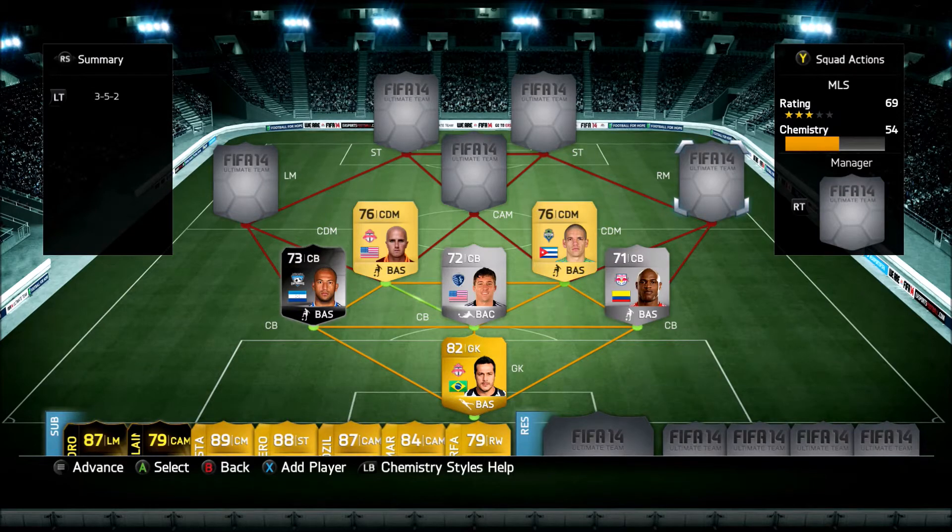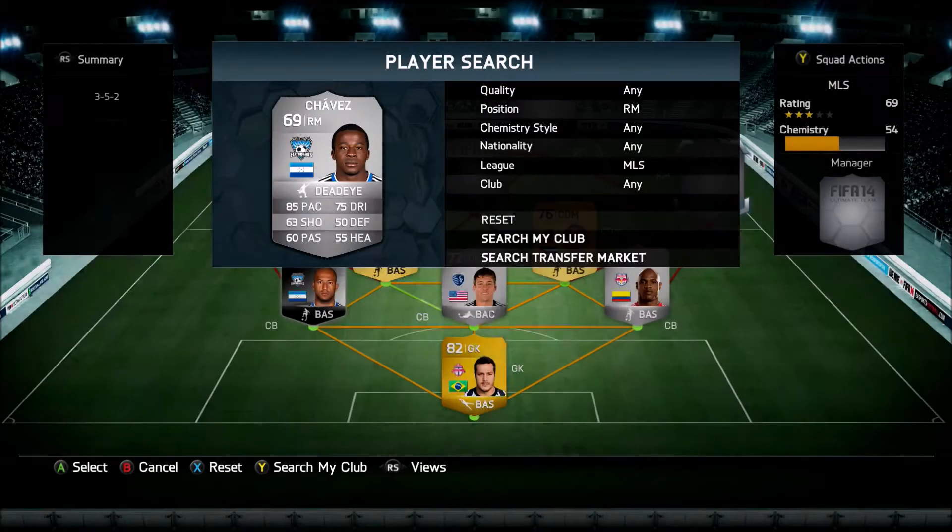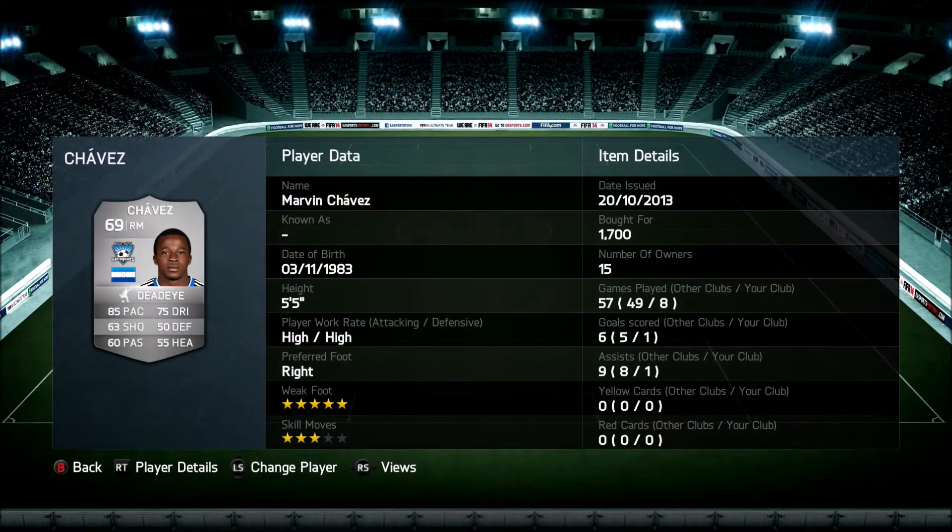At RM we got Marvin Chavez — five-star weak foot, which is definitely a plus for the MLS, you don't see that much. 85 pace too. This guy's a beast, and three-star skill moves — not bad at all.